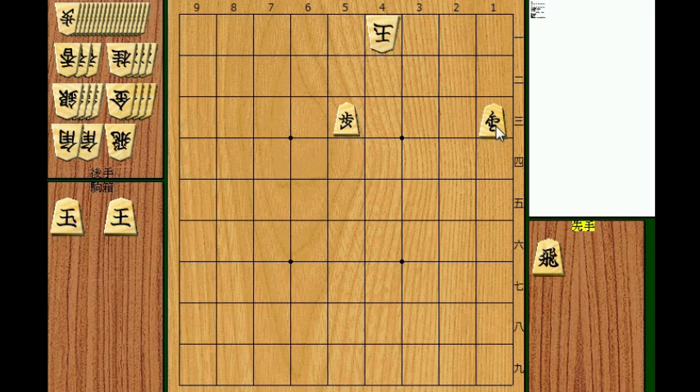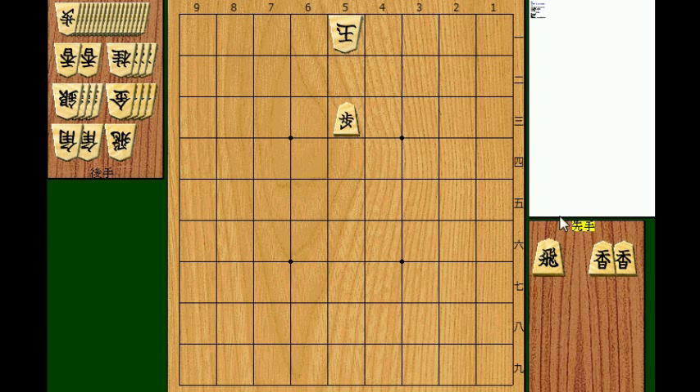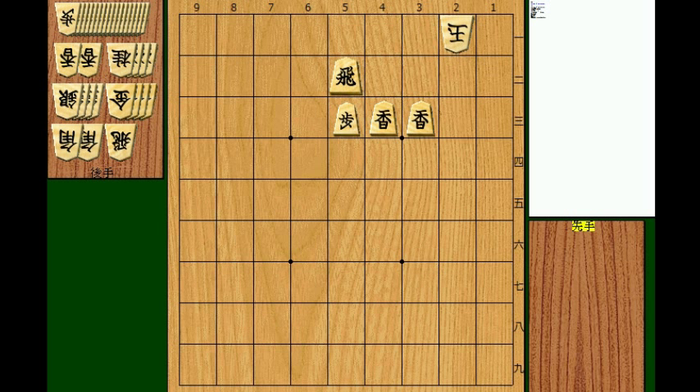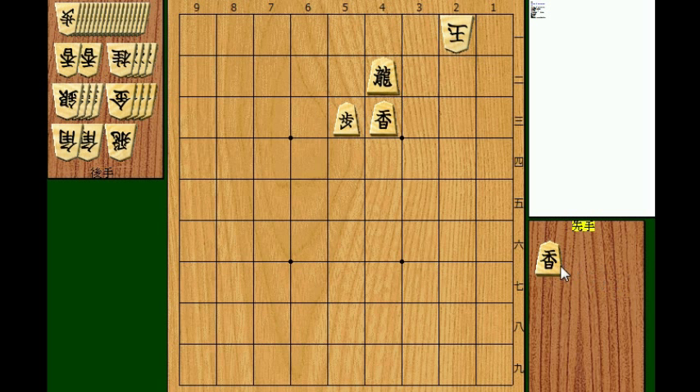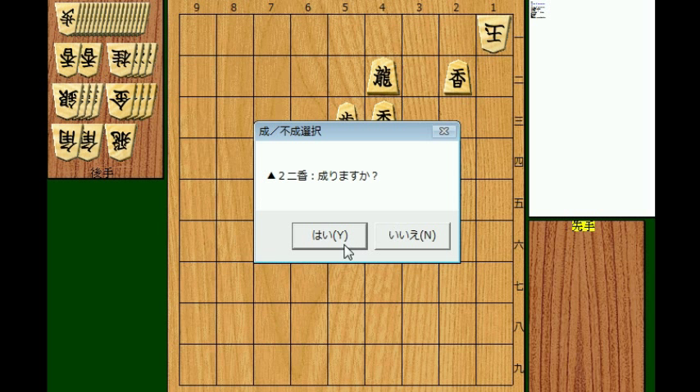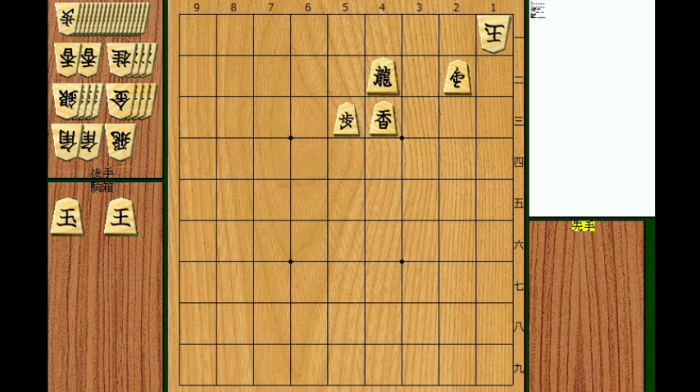How about a rook and two lances? Rook to 5b, king 4a, lance to 4c. King will move to 3a. If you drop another lance, it's no mate, and promoting the lance isn't good either — he's going to escape. So the answer is rook promotes to 4b, king 2a, then lance to 2c, king 1a, and checkmate. Now we'll go to the next position.